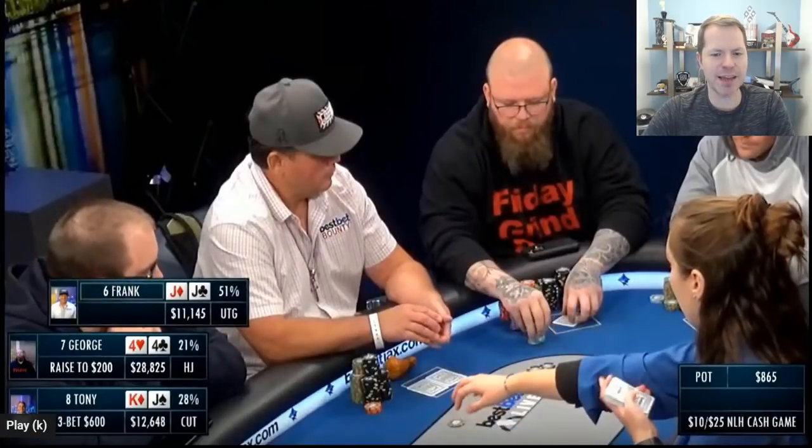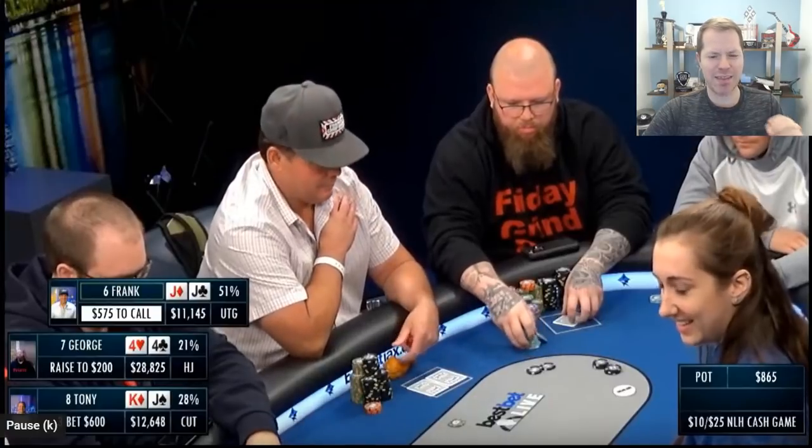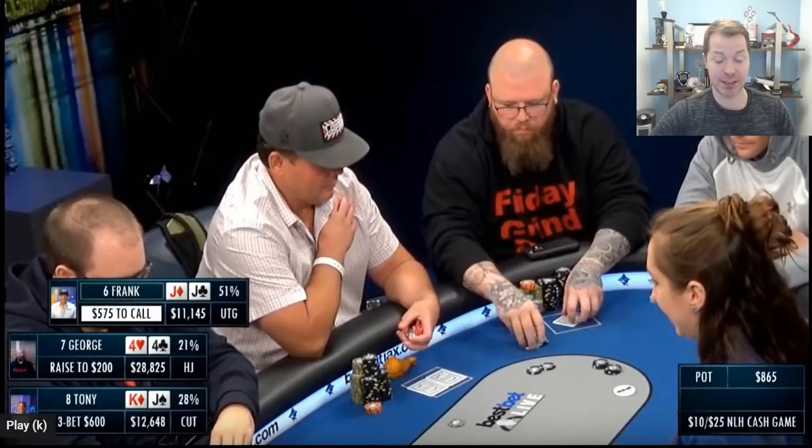Shane folds pocket fives, which I think is fine, and back around to Frank with his pocket jacks. He limped, got raised to eight big blinds, and then that raise got re-raised to 24 big blinds. What do you do with jacks now? If we were playing shallower — like 100 big blinds — just pop the money in, go all in, no problem. But playing $11,000 deep, you can't just go all in. His options are to call, but it's rough out of position because George in the middle may put in the four-bet to $3,000, and then Frank just has to fold. Even if he does call and George calls, pocket jacks are still going to be behind Tony every once in a while. This is a pretty bad spot for jacks and you're probably supposed to just fold.